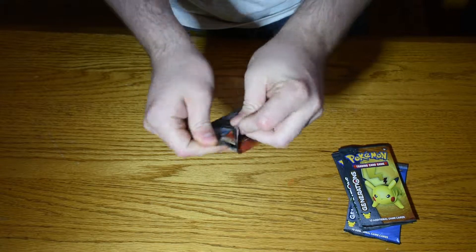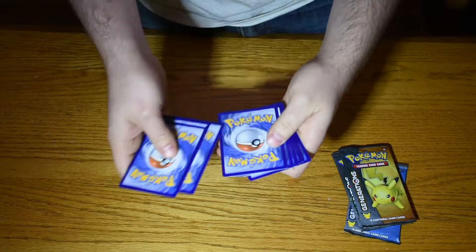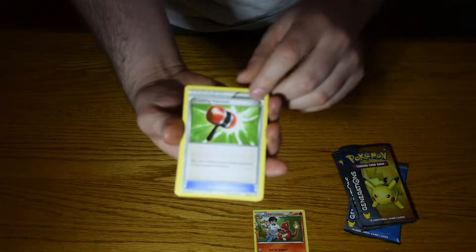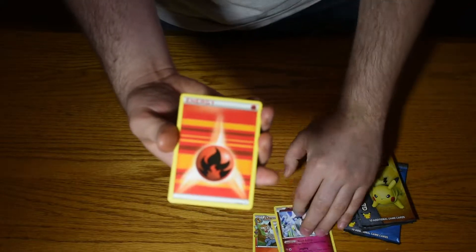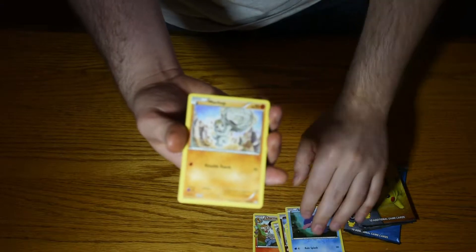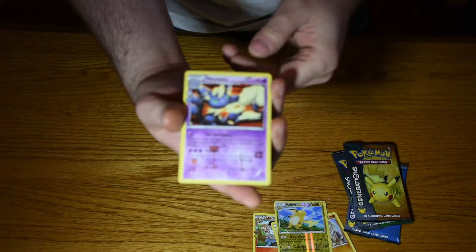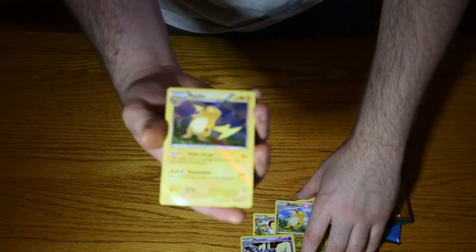We will open up the Charizard one first. We've got a Charmeleon, Crushing Hammer, Mr. Mime, Energy, Magikarp, Shelter, a Machop, a Reverse Holo Raichu, a Meowstic, and a Holo Raichu.